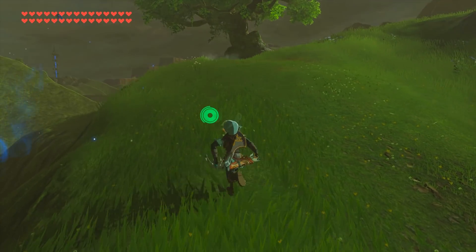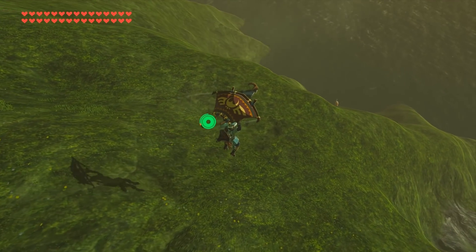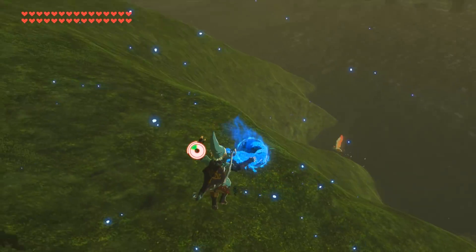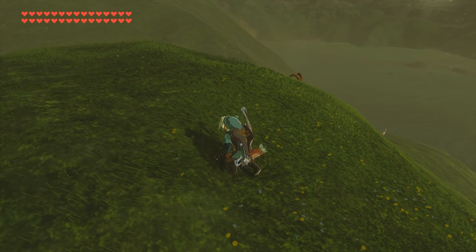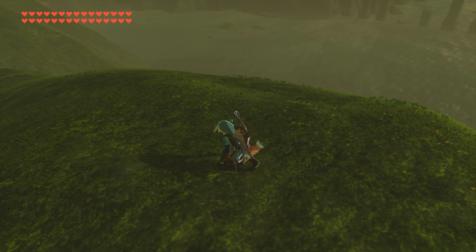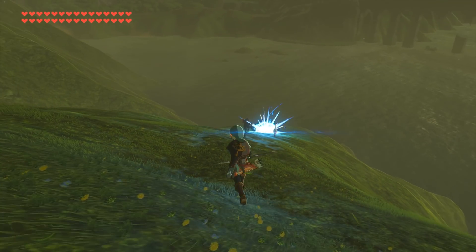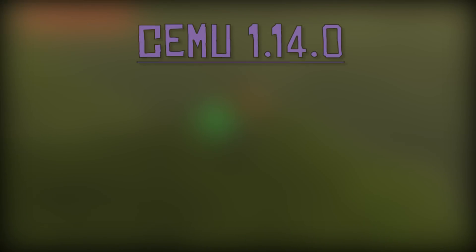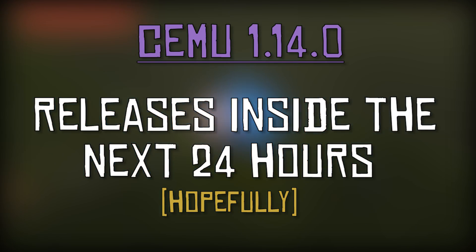As I discussed in yesterday's video, Cemu 1.13.0 was supposed to have the complete texture cache rewrite. Instead of giving us an unfinished and buggy texture cache rewrite, they have decided to give us two builds: this first one titled Cemu 1.13.0, the one releasing right now, and then a more experimental version of Cemu titled version 1.14.0, just to avoid confusion between the two versions.